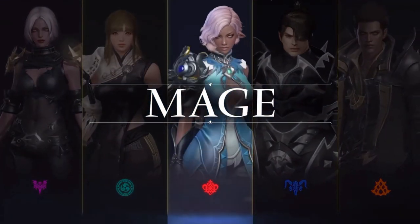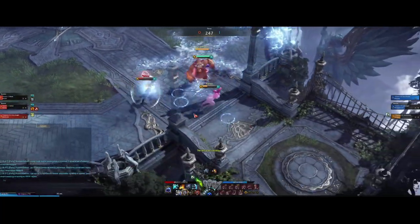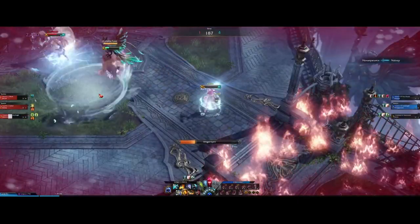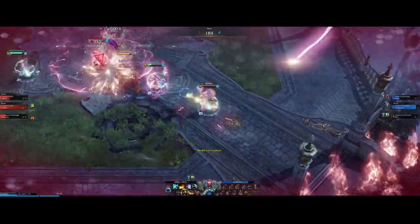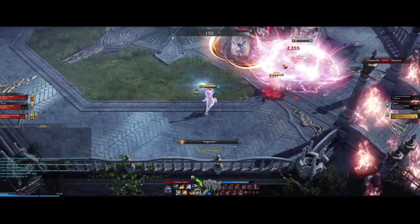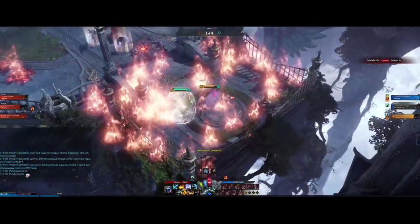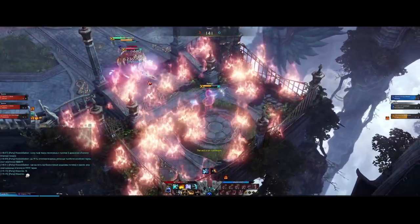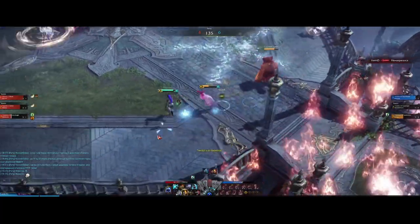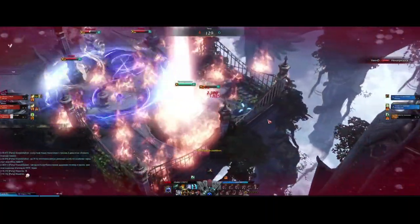Moving to the ranged DPS classes, the Summoner is also a great choice for new players. One of the best things about the Summoner is her absolutely massive AoE hitboxes and her long range. Throwing out Phoenixes from her Identity skills not only hits really hard and sets your opponents on fire — it's also one of the easiest skills in the game to hit multiple people with, which can skyrocket her damage. Because of a simpler playstyle and skills like this, the Summoner has the potential to be the single highest damaging class in PvP and is often referred to as S-tier by world-leading PvPers. Her pets can also hard CC opponents and be very disruptive.